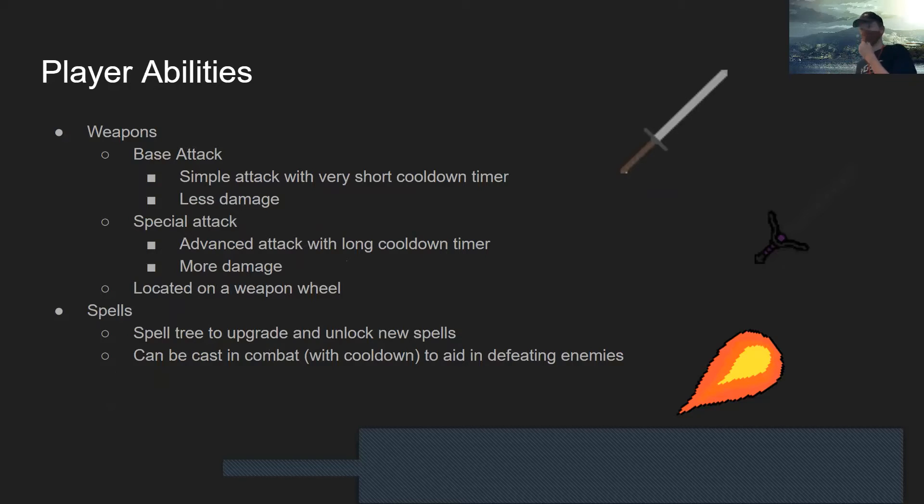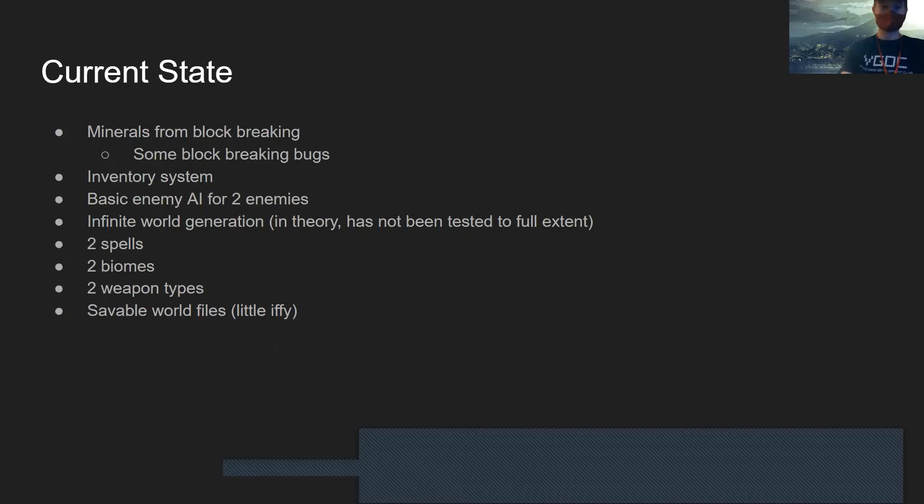You'll also have the ability to unlock spells, such as this beautiful fireball which you can cast at enemies. I've actually been working on this game for a couple of months and decided to pitch it to really get it to the next level. Currently there are some basic functions: block breaking, inventory, some buggy monsters, and some basic weapons.